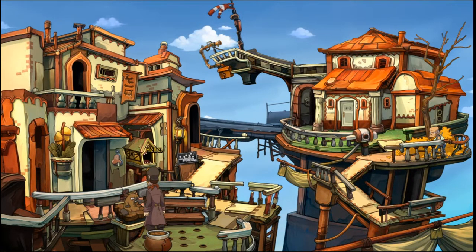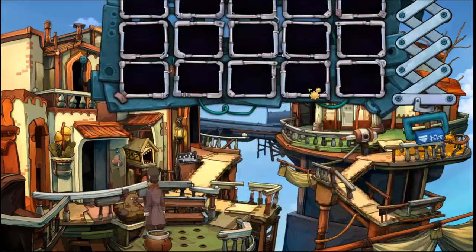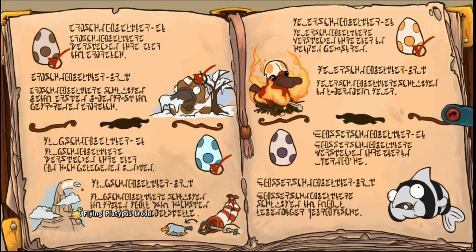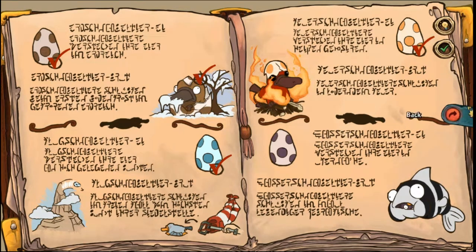Now on to figure out what I'm supposed to do with the flying platypus. Landing net — the heck? Strange illustration. Looks like the artist didn't know what a landing net is. Flying platypuses hatch in free fall from the highest point of their habitat. Tricky but cool — very interesting.